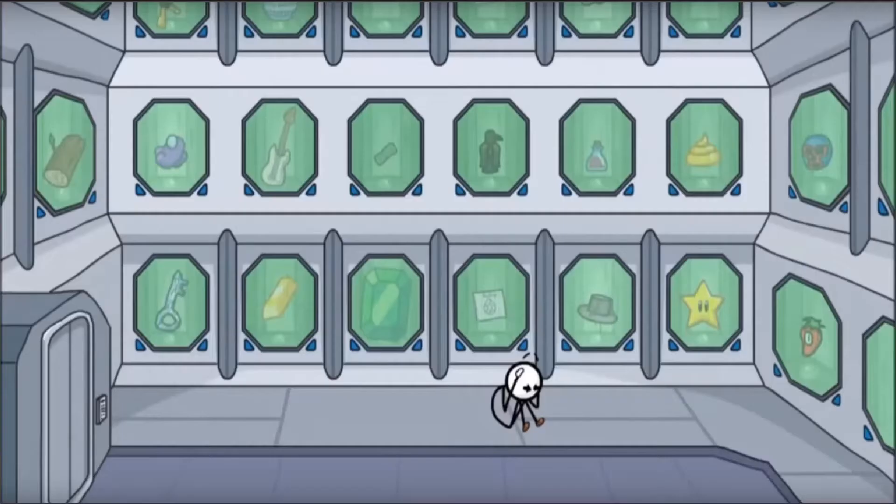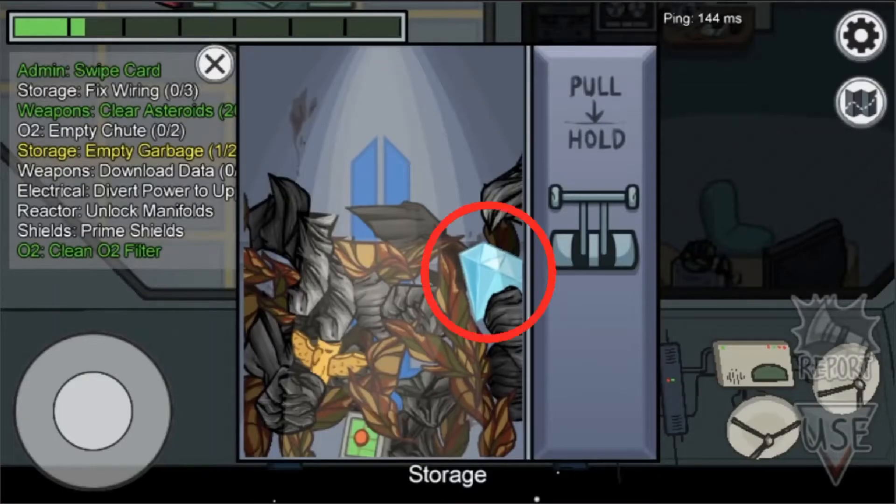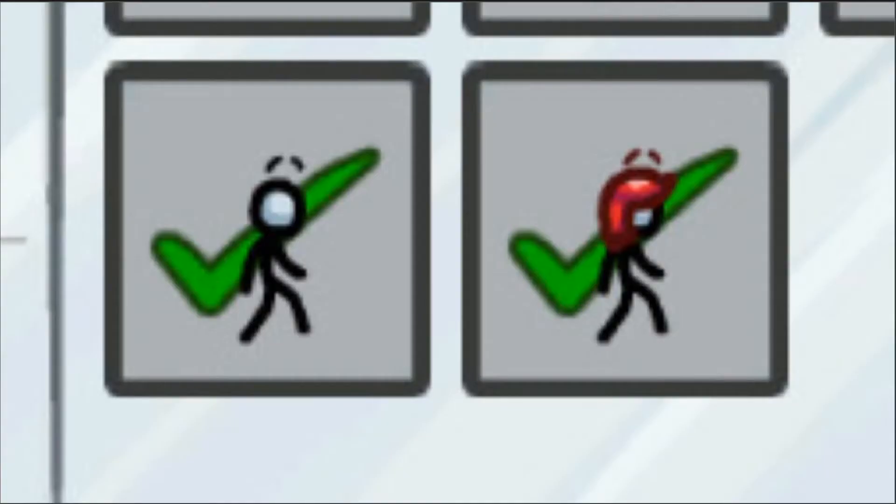To summarise last time: I talked about how the Among Us characters can be found in completing the mission, and also talked about how you could find a diamond and a teleporter in the trash, and the Henry and Ellie pets.